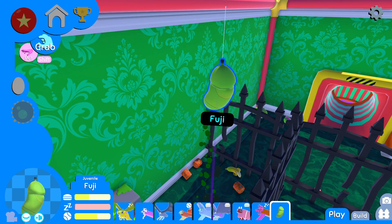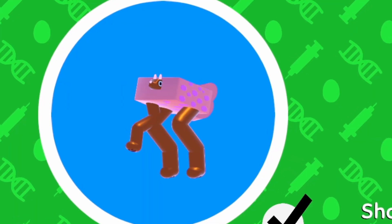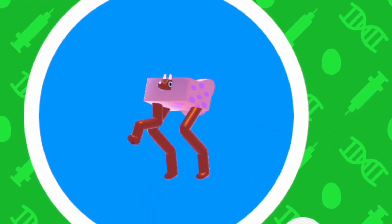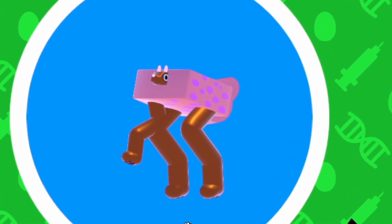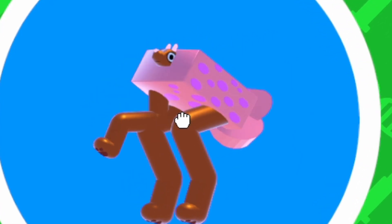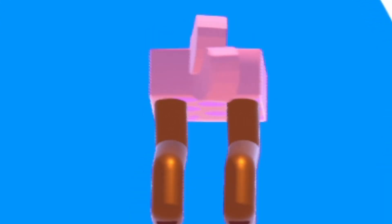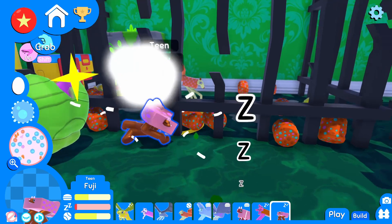Fuji, hop on out of that egg. Oh wait, no - you got to stay in there. I shouldn't fling you around. Okay. Wow, your legs got thick. Holy buckets. Wow. You did not skip leg day, did you Fuji? It's almost like you climbed up Mount Fuji and came back and showed off your glutes about it. Look at them glutes. Good looking dog. Definitely.